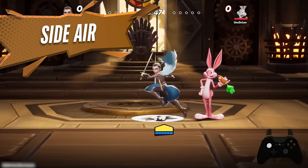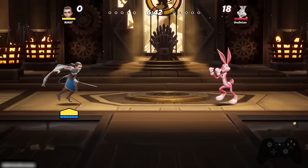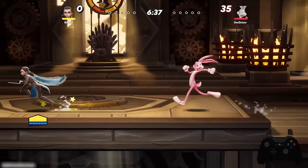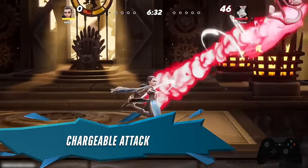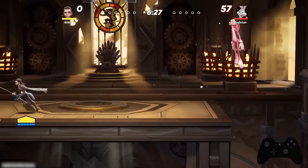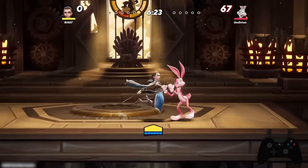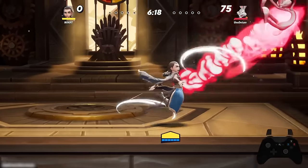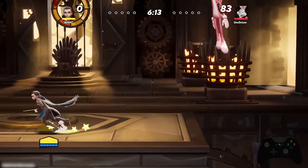Side air is a move you can approach with — just jump at your opponent and press side plus the attack button to throw it out, which is great for knocking opponents away. If you want more power, hold down the action button while moving forward to charge it. You don't have to charge it all the way — a partial charge works — and the more you charge it, the further they're going to fly.